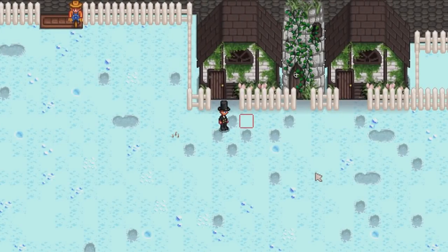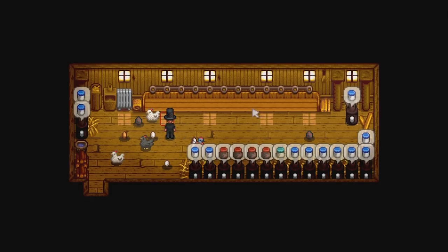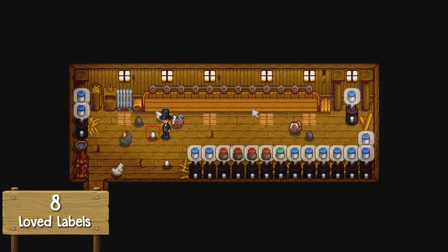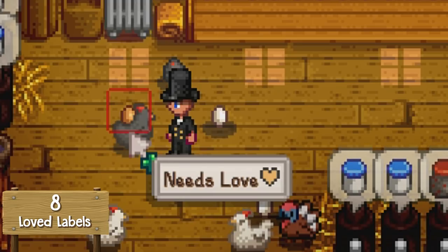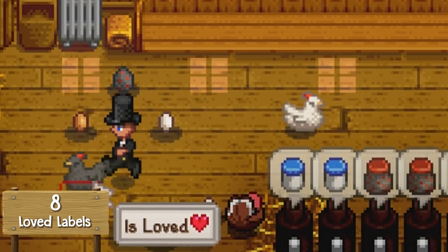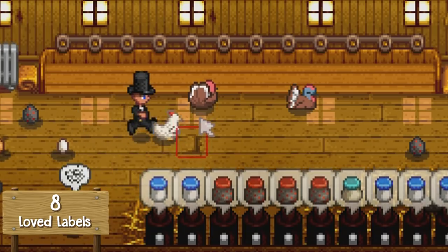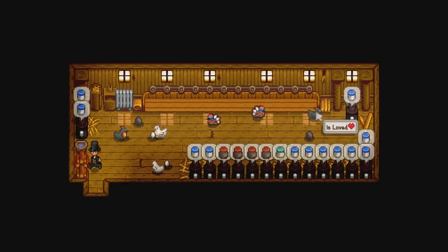Jumping into the 8th most popular mod, this is called Loved Labels. It adds a customisable mouse hover label to make it easier to see if you have petted a pet or farm animal yet. When you move your cursor over an animal it will tell you it needs loving, and once you've loved it, it will tell you it's been loved. You can just hover over every animal to know which ones have already been petted. It makes life easier and that's why it's in the top 10.